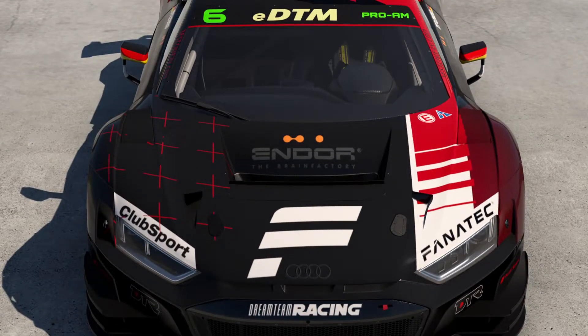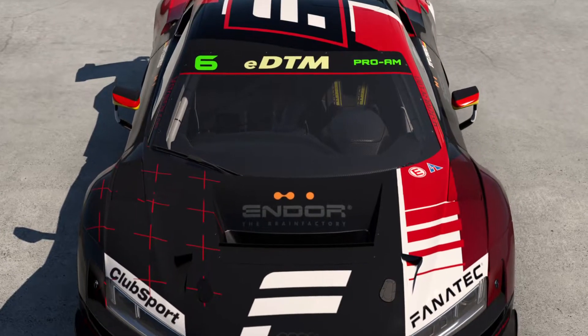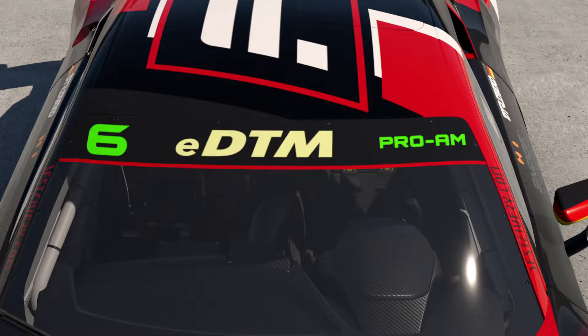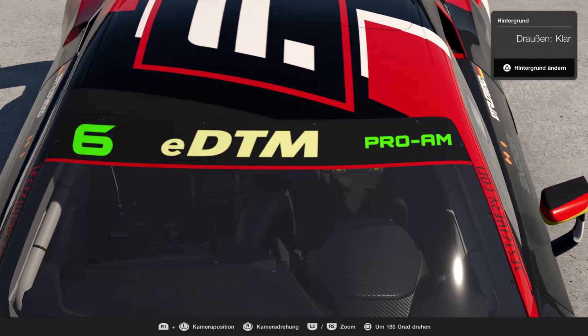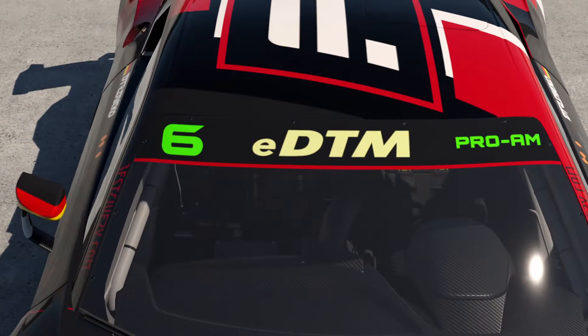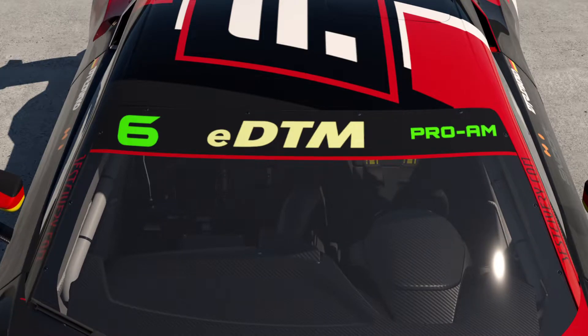So instead of the number board on the bonnet, we bring this to the banner on the front window. The EDTM logo is in the middle, the driver category on the right side, and the racing number on the left side. The racing number has to have the same color as the category.